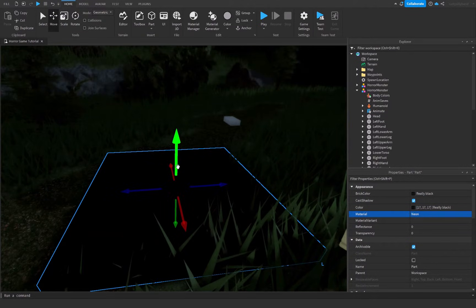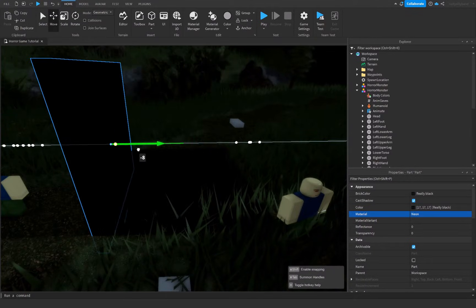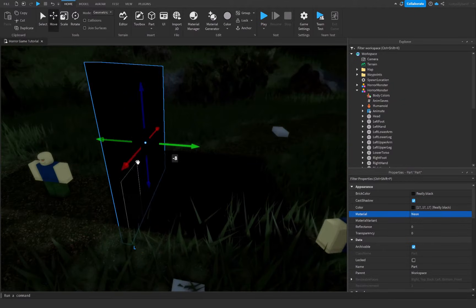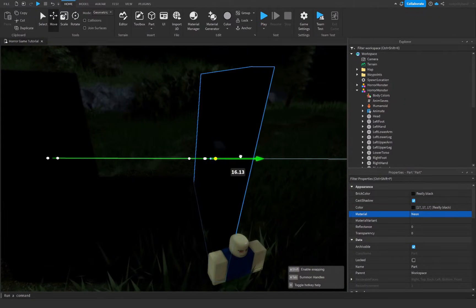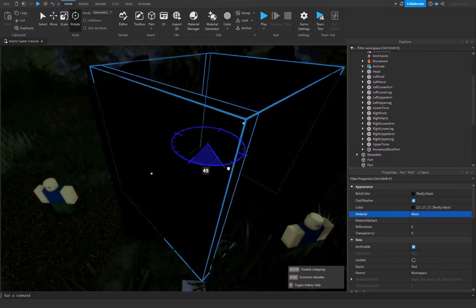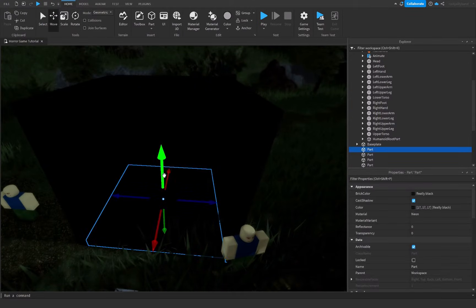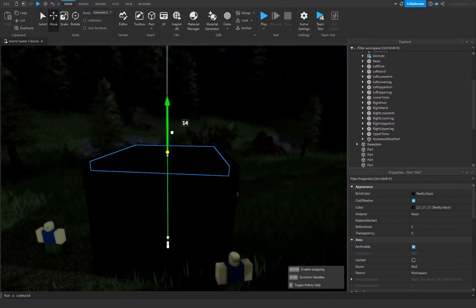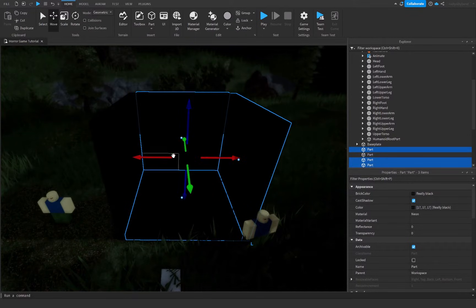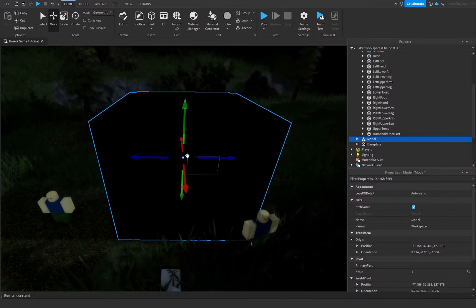We can press Ctrl+D to duplicate the wall, raise it up, rotate it around, and do this for the rest of our box. There's one wall — duplicate it, move it to the other side, and rotate them around. I'm going to delete the front wall for now, then duplicate the bottom floor and raise it up for the roof. Grab all these pieces holding Shift to select every single one, then press Ctrl+G to group them all as a model.